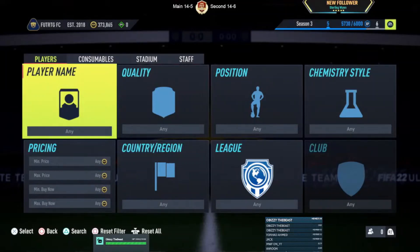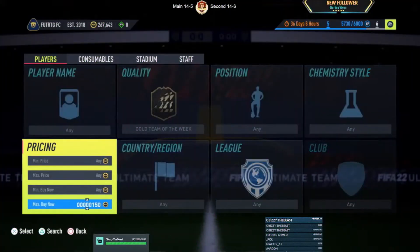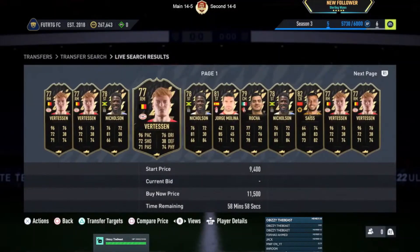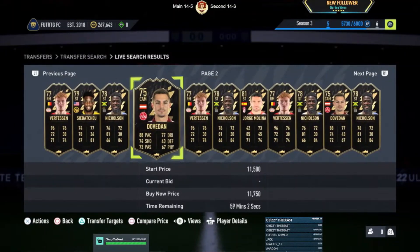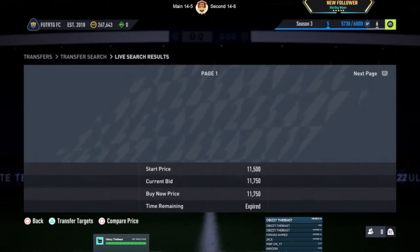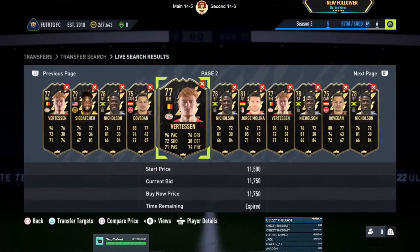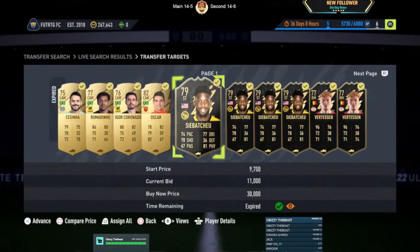Without further ado, let's get into today's methods and players. The first method for today is Team of the Week players. Because of the party bag that got released today, they're selling for 11,750 on the market. If you're at 10k you can try sniping them at 10k — very competitive snipe filter right now because the informs are all in demand — but you can manage a lot of success with Team of the Week players on bids.